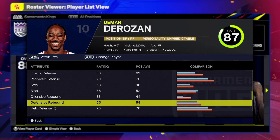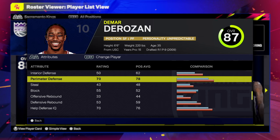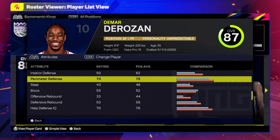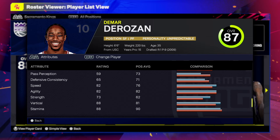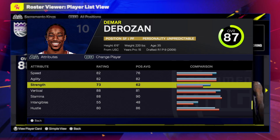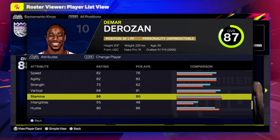71 is like the bare minimum for passing this year — it used to be 77 but now a lot of players are going 71. Interior defense: he's not really known for his defense, but I'm going to fix that. 70 on the perimeter is probably not the best — you might as well go 71 at least to get Challenger. No block, but I'll fix that.